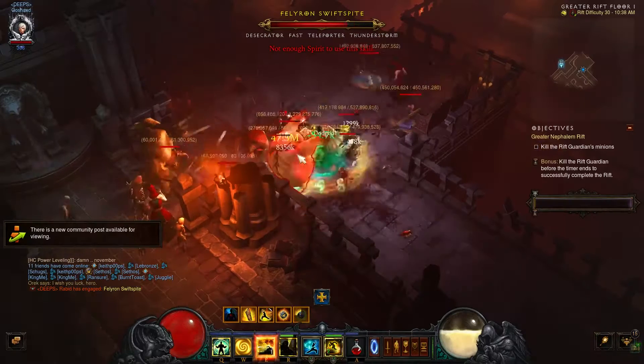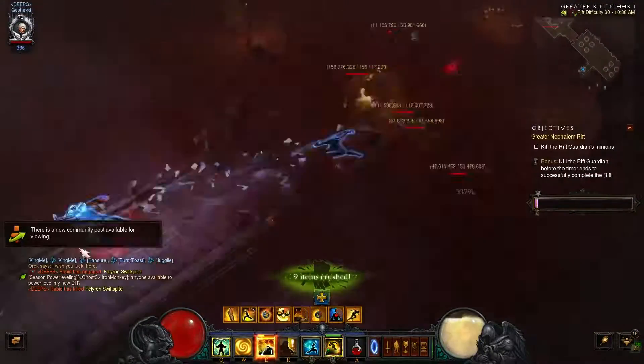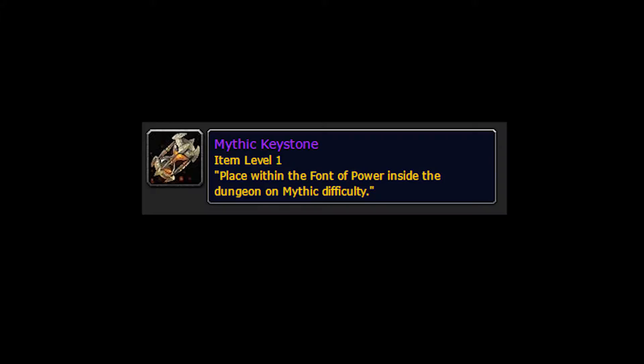This is a too-long-didn't-watch introduction to Mythic Plus Dungeons. These are dungeons of scaling difficulty, similar to the Greater Rifts in Diablo 3. How you'll get into them is by using a keystone that you'll randomly get at the end of a normal Mythic Dungeon. This keystone can be for any dungeon, and the first one you get will be at level 2.